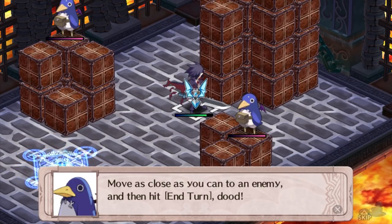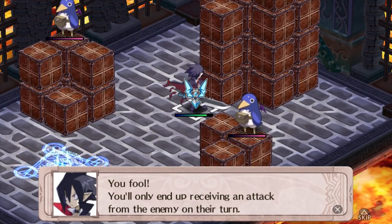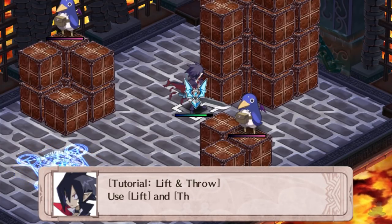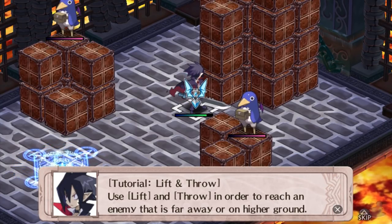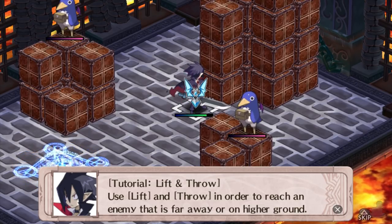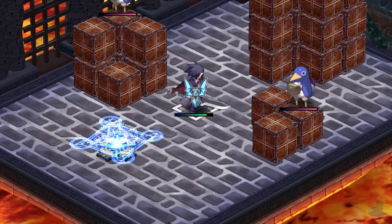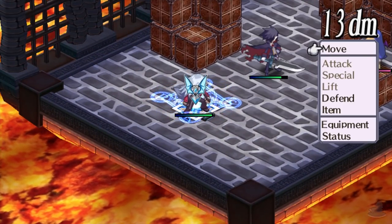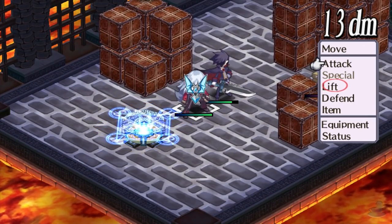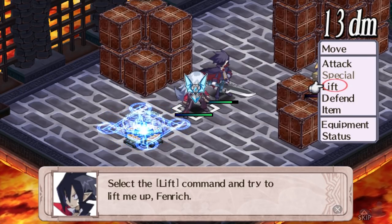Move as close as you can to the enemy and then hit — you fool. You'll only end up receiving an attack from the enemy on their turn. Tutorial lift and throw: use lift and throw in order to reach an enemy that is far away or on higher ground. Select the lift command and try to lift me up, Fenric.